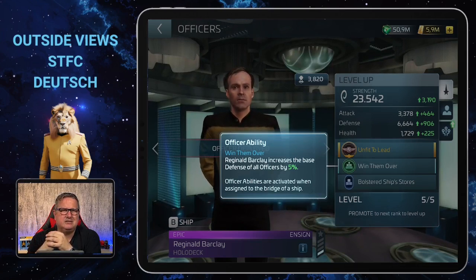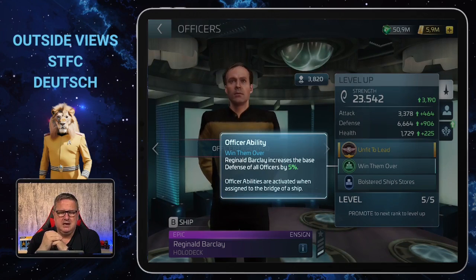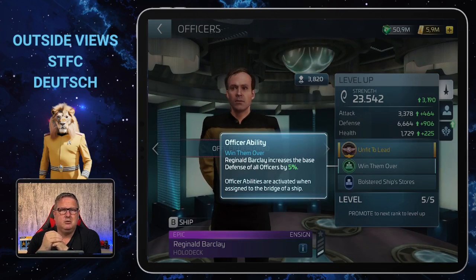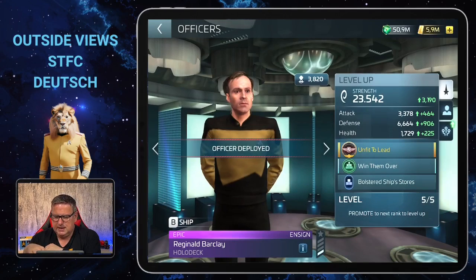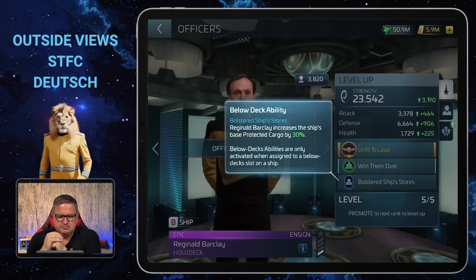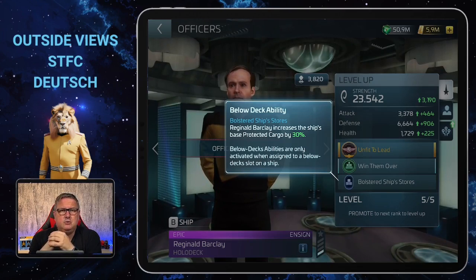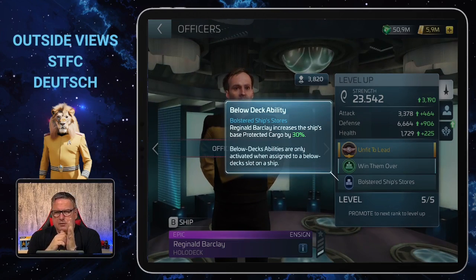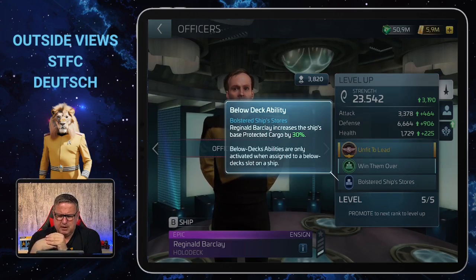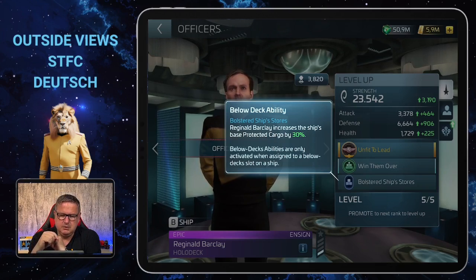That's nothing spectacular, and because of the synergy situation, I never used him with his officer ability — it never made much sense to me. But I usually use him for his below deck ability, 'Bolstered Ship Stores,' which means Reginald Barclay increases the ship's base protected cargo by 30 percent. When you're out there mining, you always want as much protected cargo as you can get.